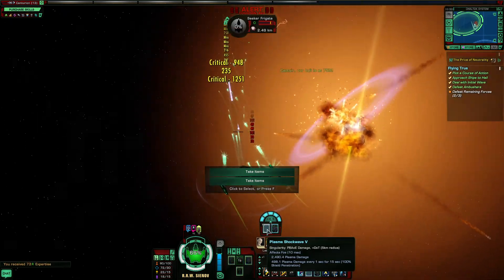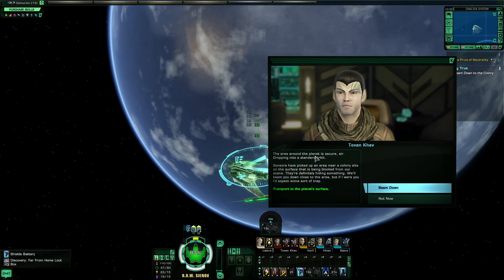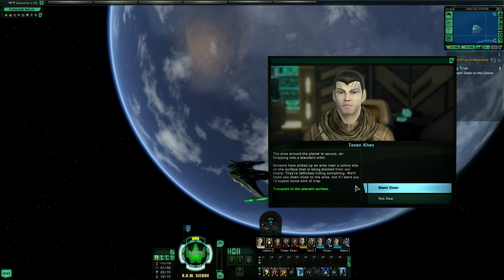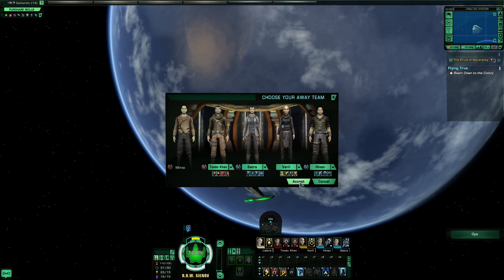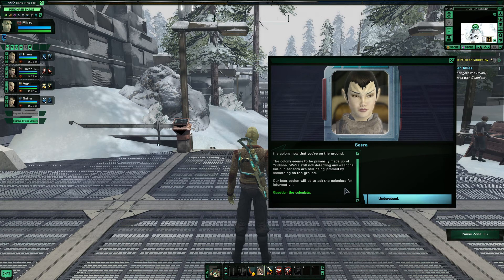Let's show we can guard and blow them out of the sky. There we are — dropping the standard since we picked up an area near the colonnade on the surface. Block Barro scans; they're definitely heading to him. Beaming down close to the area, able to spread out to start a trap. Now we're bringing down the usual crew. It's a shame about sensor jamming from the ground — the colonnade seems to be probably made up of Uridians. We're not detecting any weapons while sensors are still being jammed. The best option is to ask the colonnade for information.